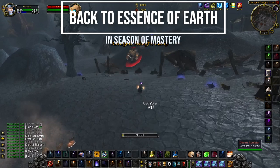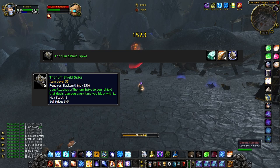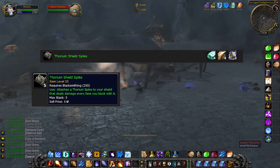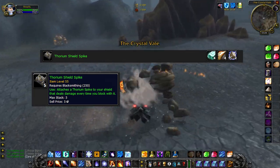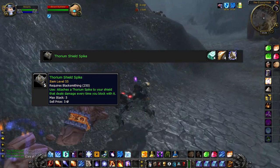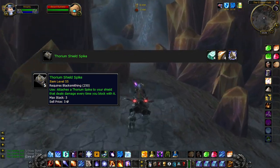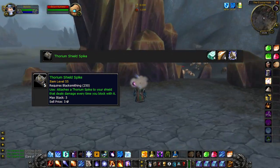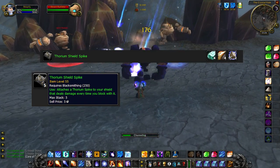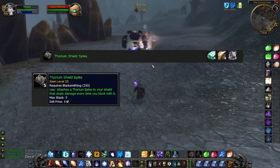Back to Essence of Earth in Season of Mastery — Thorium Shield Spike. It needs 2 of them, and these are quite wild. Many people want these, like AoE farming paladins and some warriors. It counted towards the buff cap before, so many didn't use it. Now that world buffs are gone in Season of Mastery, these might get even more in demand. When a person had 32 buffs on them and a druid would put a HoT on you, you would go to 33 buffs — the most recent one gets removed, which was most likely a world buff. This is why people didn't use the Thorium Shield Spike.